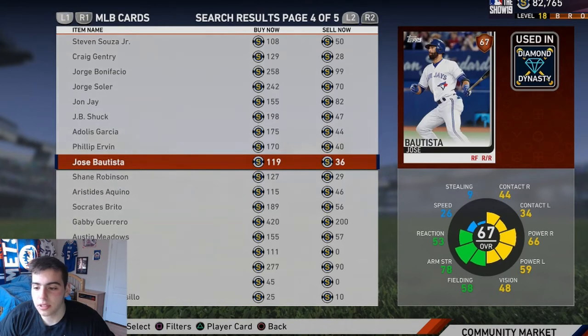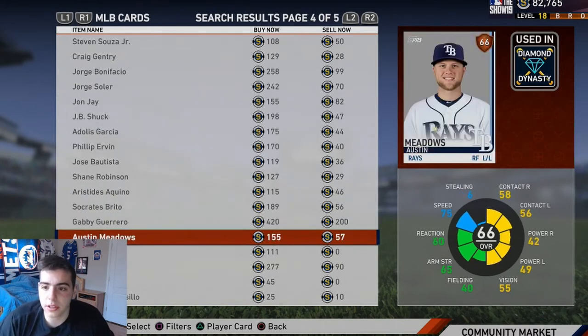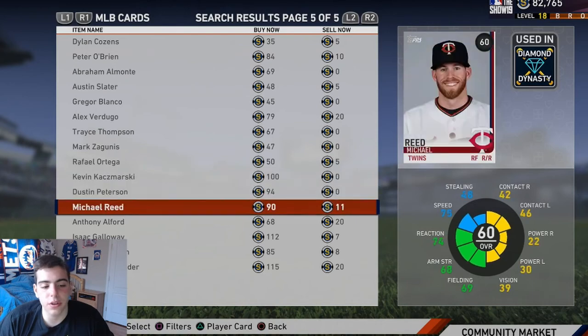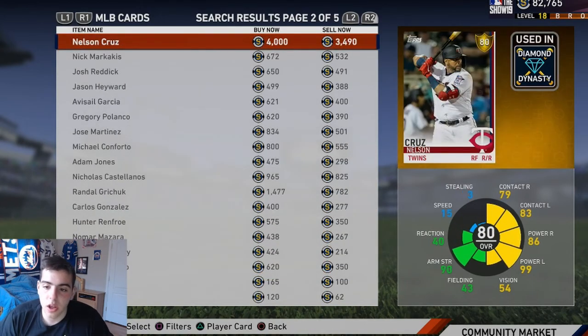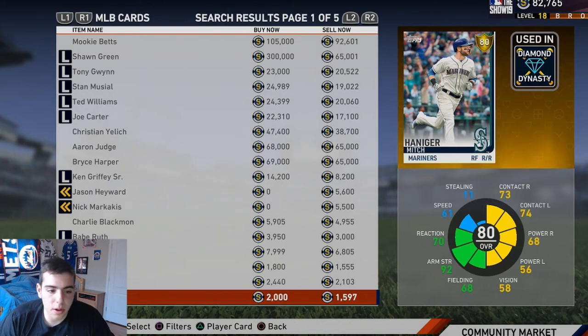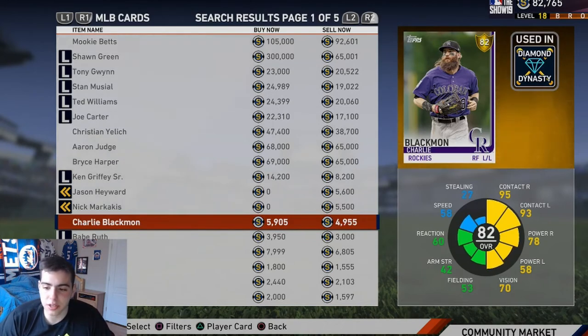Jose Bautista's got a little something — he can still hit. If you want a lefty that can bunt, put a bunt down the third baseline with this guy — he's safe every time, I promise. Austin Meadows could break out this year, pay attention to him — he could go up to a silver in the first two weeks. Mitch Haniger is not bad. If you're gonna spend the extra 5K, Charlie Blackman is kind of crazy — he has awesome vision, one of the best contact hitters in the game, with perfect power against righties.